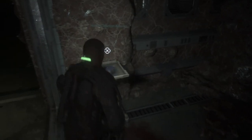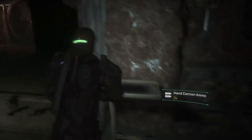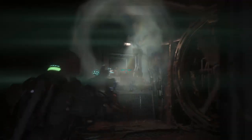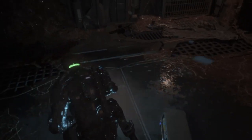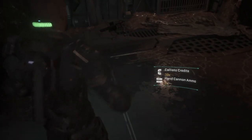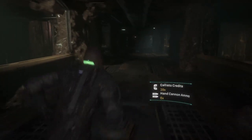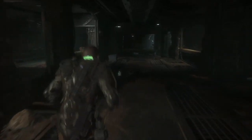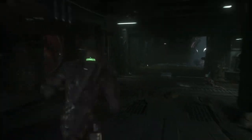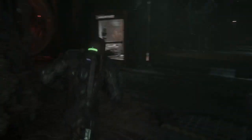This room back here usually has something — today we have hand cannon ammo, but only got two. Here's where the vent is. Let's see what's in here — yeah, Callisto credits. There was a hand cannon in there, which was good, but I don't usually get ammo here. Bring in what you need because you will not be guaranteed ammo here, at least not right now.